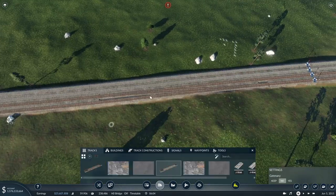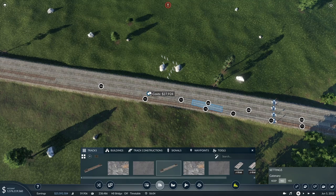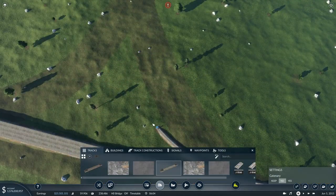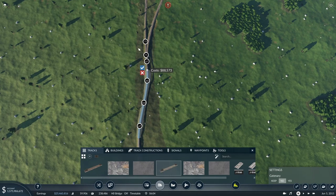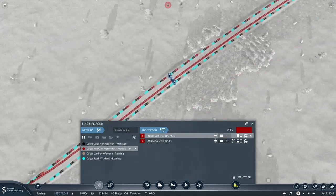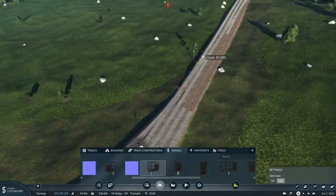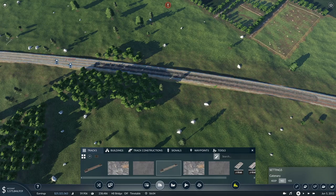I want the train going as fast as possible over those switches heading towards the iron ore mine to preserve capacity. We'll curve that in like so — that junction will probably have to be rebuilt at some point, but that should have fixed the iron ore train, which it has. From the iron ore mine you want to be going onto the up, and then a couple of signals — one there, one there, one there. Then let's quickly upgrade a lot of this track around here.